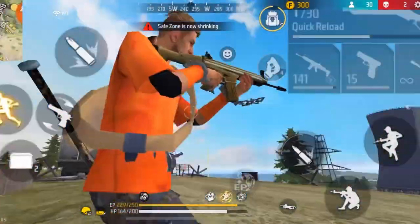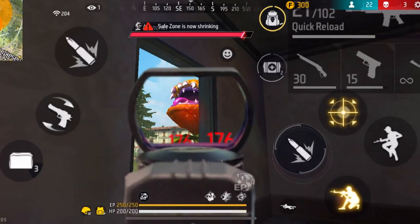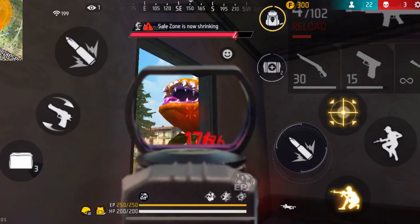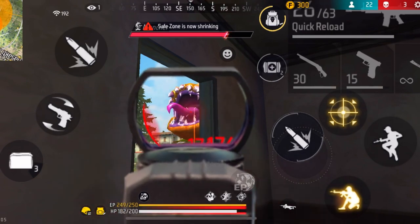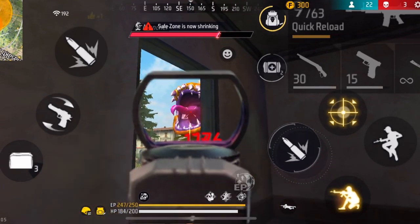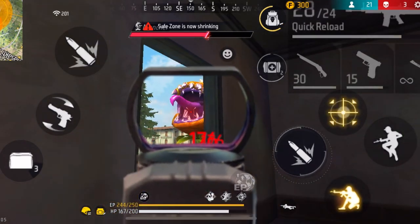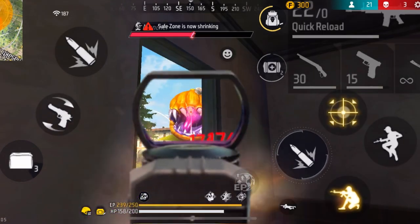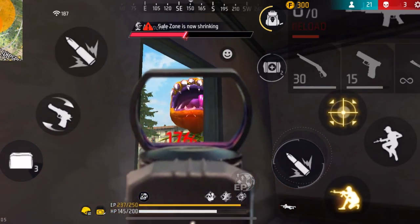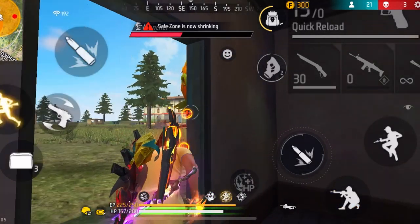The eighth tip is regarding footsteps. Some players turn their volume very low or play in noisy places, making it hard to hear enemy footsteps. When an enemy comes closer to you, you can normally hear them approaching, but with low volume or background noise you won't know they're near until they attack you. So try to increase your volume while playing, and if you're in a noisy place, wear headphones or earphones so you can hear the enemy's footsteps well.